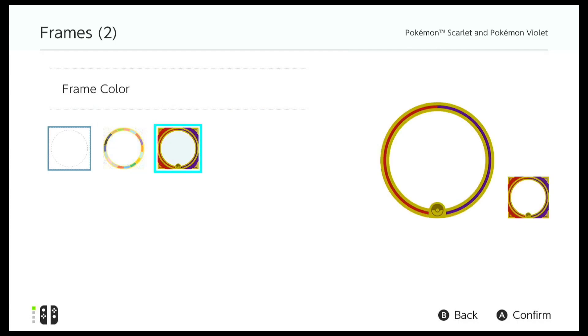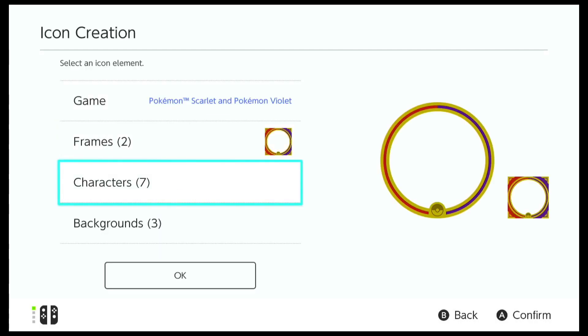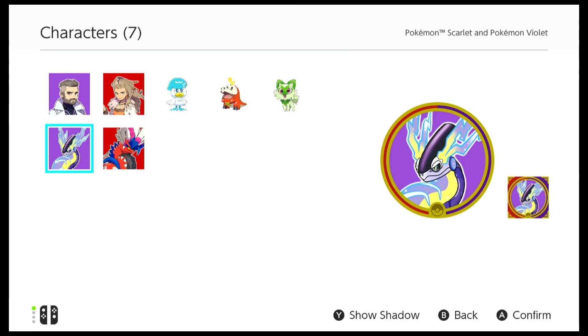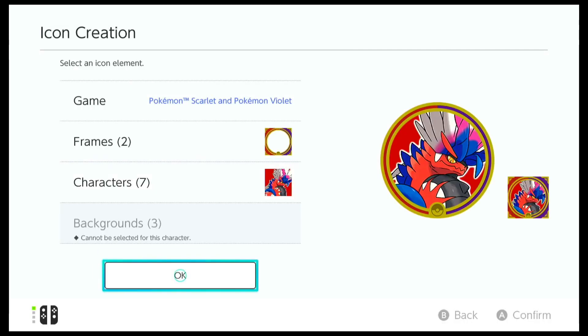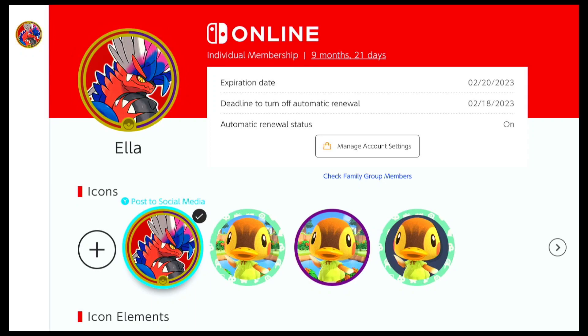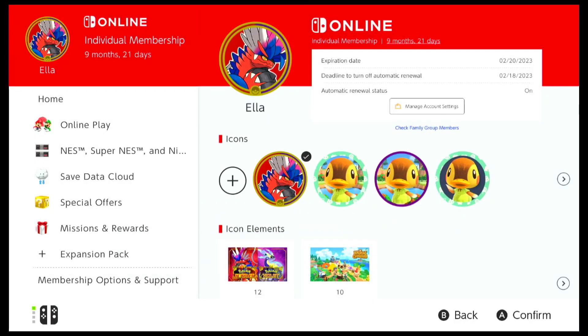If you don't like the pre-selected options, you can create your own by selecting the frame you like. In my case, I'll go with this frame and a background character of Koraidon, since we are playing Pokémon Scarlet. Unfortunately, if you select a character you can't apply a background, but I think this looks amazing and this is going to be my new icon.